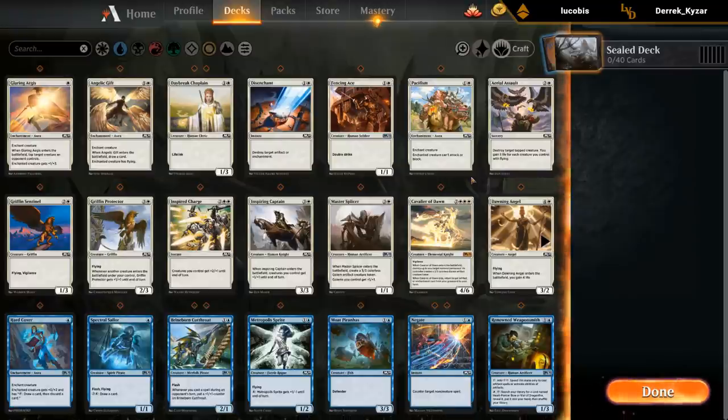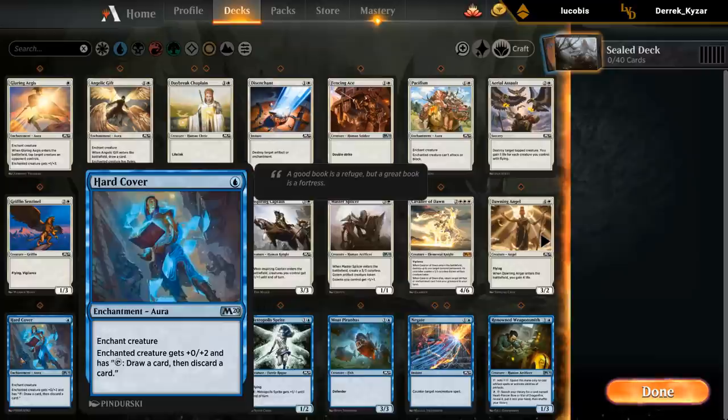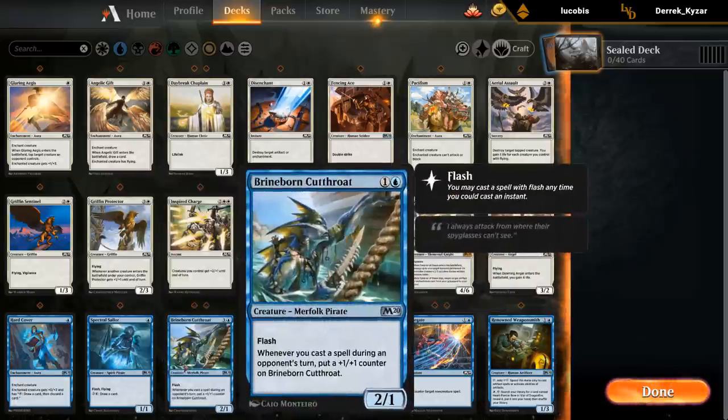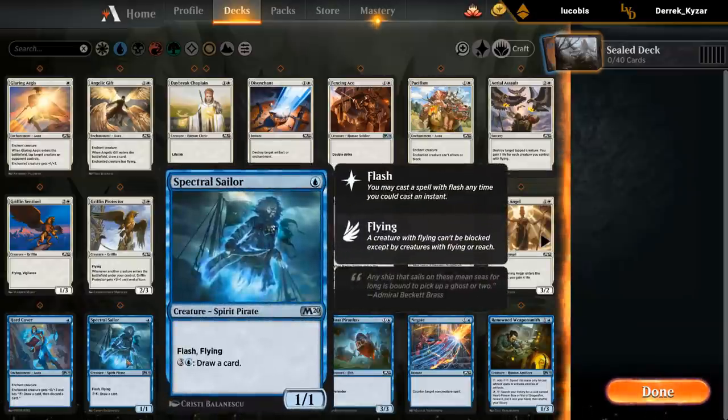Taking a look at blue. In blue we've got Hardcover — probably not a card we're too interested in. We've got the Sailor, which is quite okay: just a 1/1 flyer for one with a relevant ability, drawing cards in the late game if there's a board stall, so I'm happy to play this one. Cutthroat is also quite good — if we have any ways of triggering it, a 3/2 or 4/2 is definitely above the curve, and even just putting a +1/+1 counter on it makes it quite good. And we do have the Spectral Sailor which combos with it.